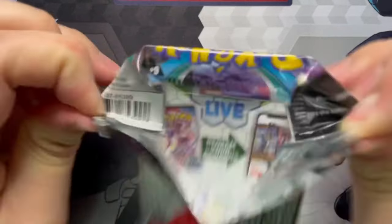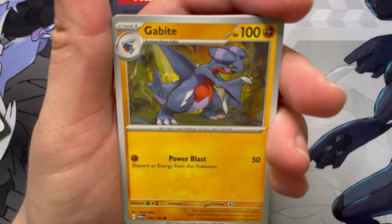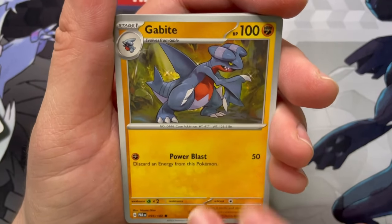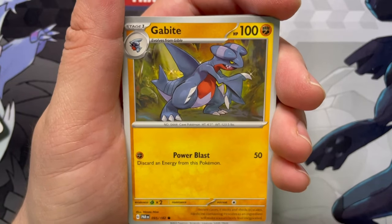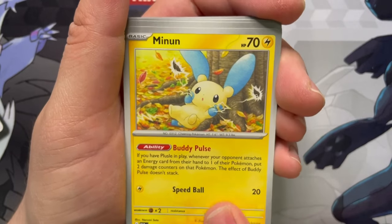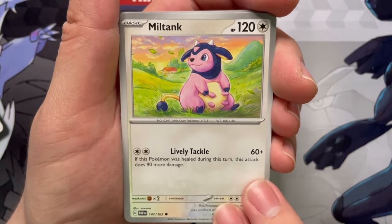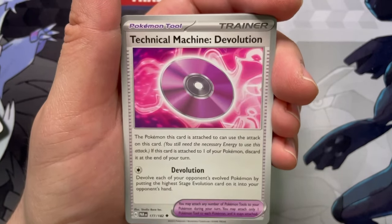On to the next pack. Gabite — that'll go with the Gible. Just a regular common Gabite. That's gonna go with the Garchomp — so hey, got everything in the line. A Doublade — that is some nice art there. Miltank, very charming, very chill — I love that art.